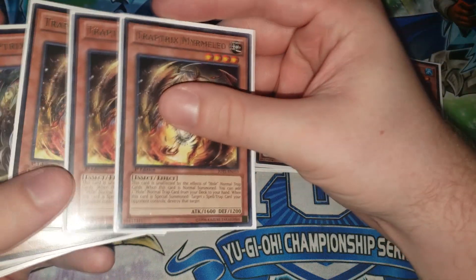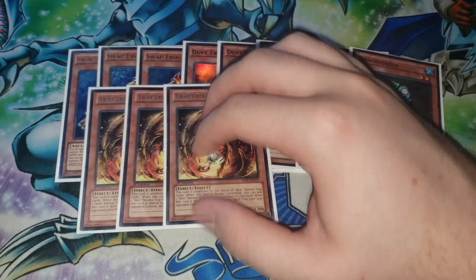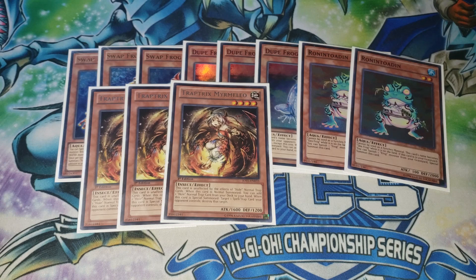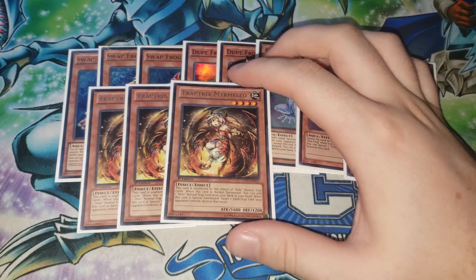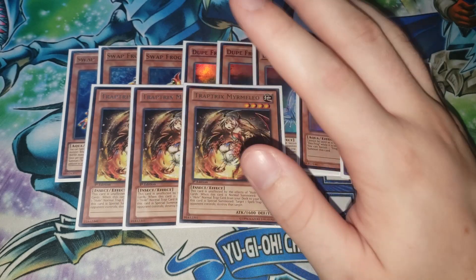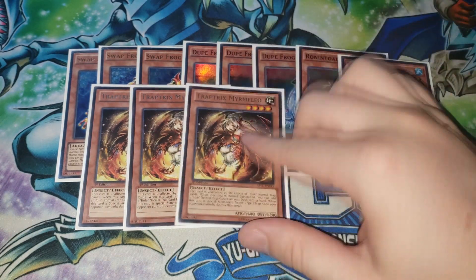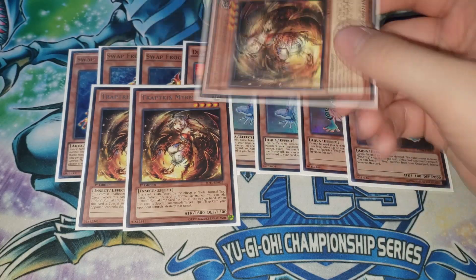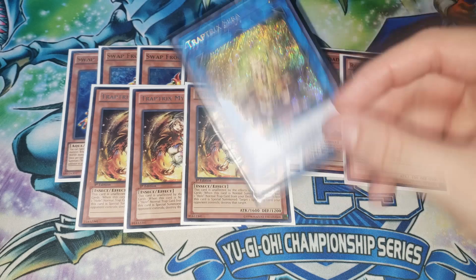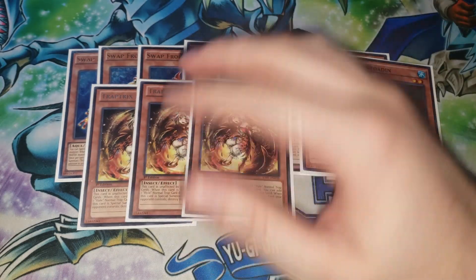So I played Mermilio in past builds, but what's really cool now is that you can just play Mermilio as well as other Trapgex monsters and you gain a ton of advantage. When you normal summon Mermilio, you get to add a whole normal Trap Card to your hand, pretty cool. And then also when it's special summoned, you get to pop a back row, and that is a mandatory effect. Even if your opponent does not control back row, this thing will attempt to activate, and that's important because the Sarah will always trigger to set the other hole.